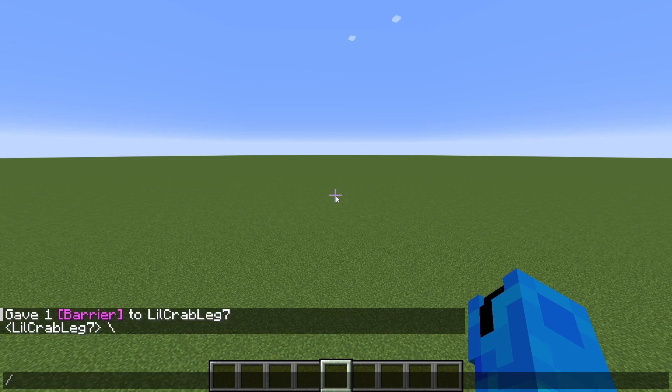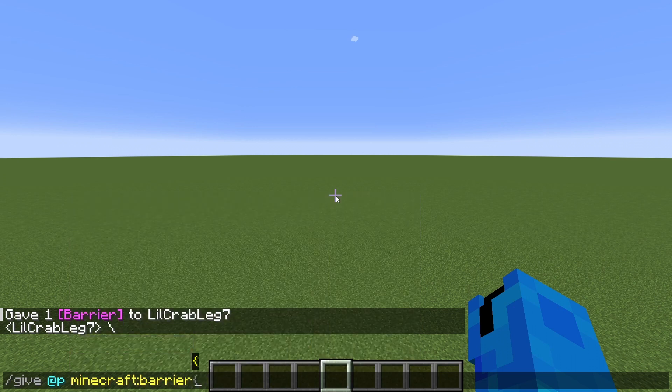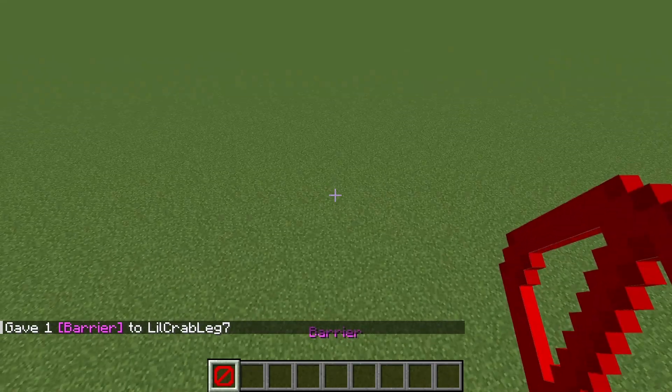You're going to hit slash on your keyboard, you're going to type: give @p, space @p, space minecraft: and then type barrier. If you hit enter, you now have the barrier block.